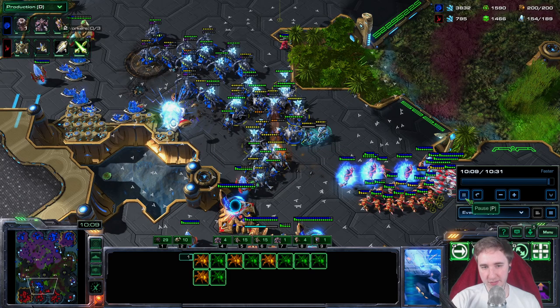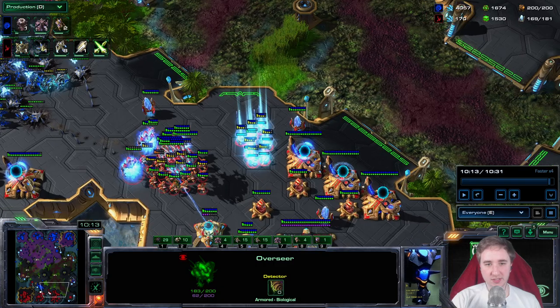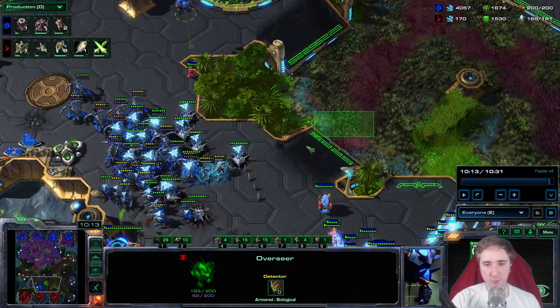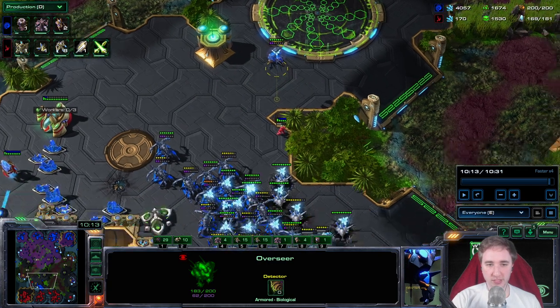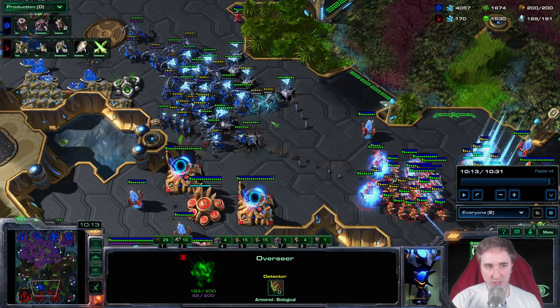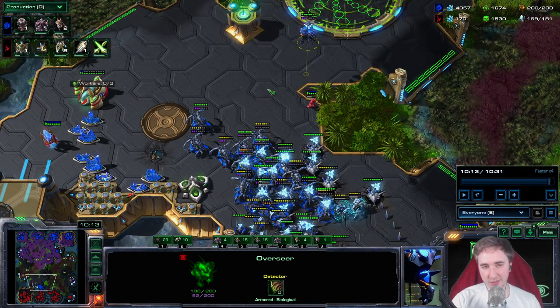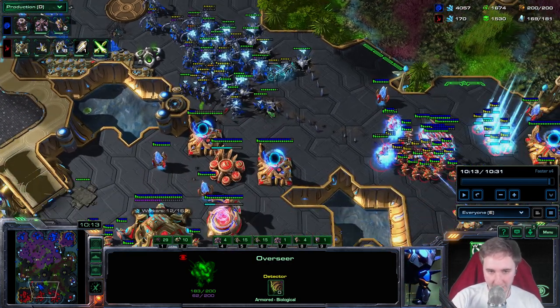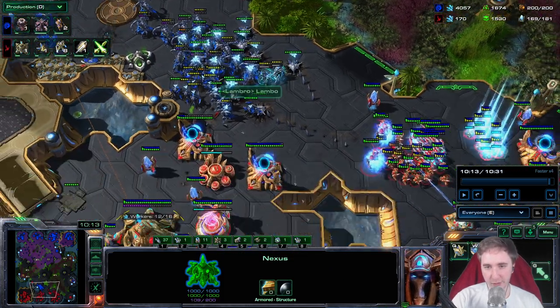The goal on any map: on Jagannatha I attack here because this is not a ramp going upward — it's the only ramp where you don't have to go up, and it's relatively wide, just a 2-3 force field ramp. On any other map you can decide where to go. For example, on Death Aura even if he had a fourth base I would still attack at his third base because you don't have to go up a ramp. The end goal is to go in between his natural and third, or natural and fourth if the third is already dead.